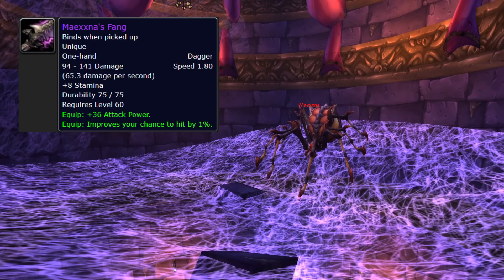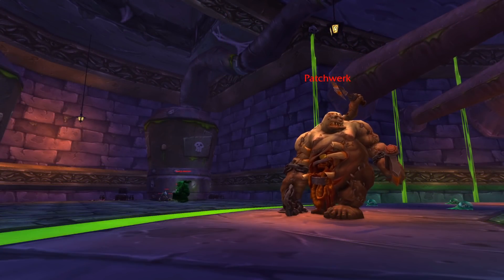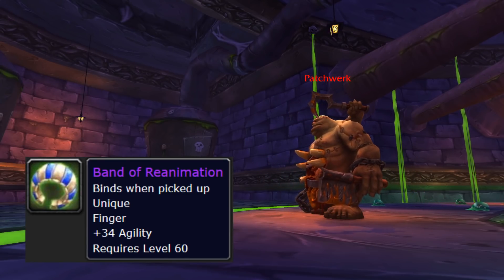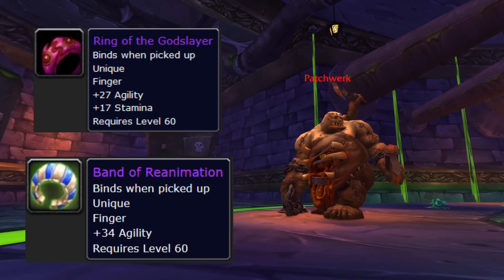Arachna Quarter kind of sucks, but that's no surprise — spiders are gross. Moving on to the A-Bomb Quarter. Patchwork drops — finally — Band of Reanimation. This is a great ring, a straight upgrade over Ring of the God Slayer. We definitely want to pick this one up.